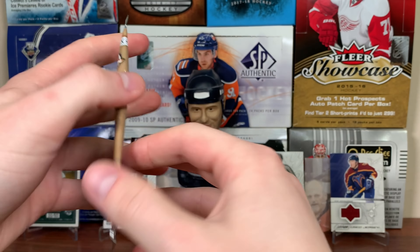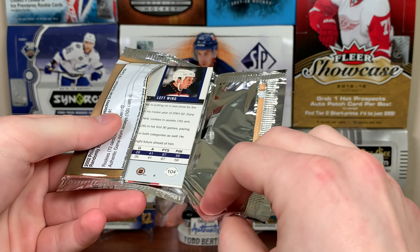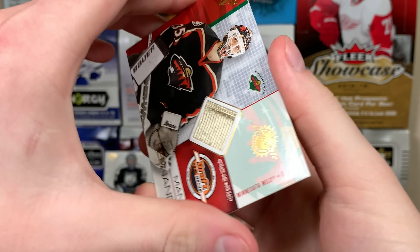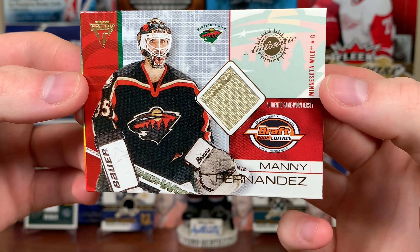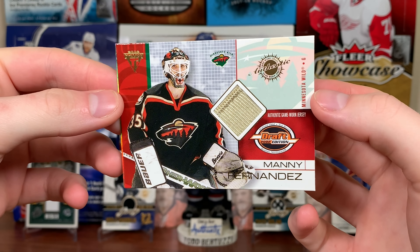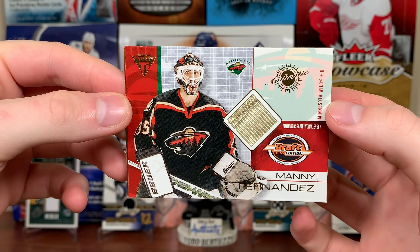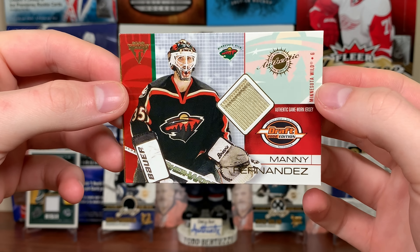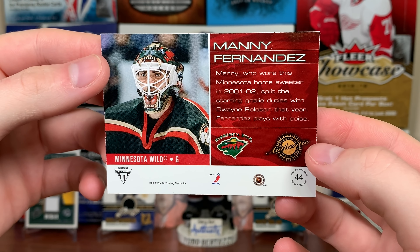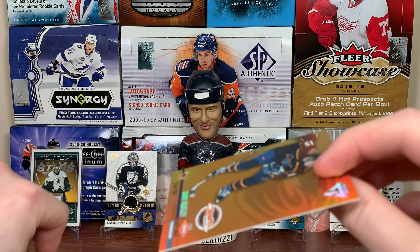Nice Sakic! Next pack up — first up, look at that: Manny Fernandez. It's almost like a prime but it's not — there is no prime version. Another Nordiques pick, third rounder in '92. That's a first-year swatch for Minnesota there. He wore it in the second year of Minnesota, 01/02 — him and Rolston were the tandem.